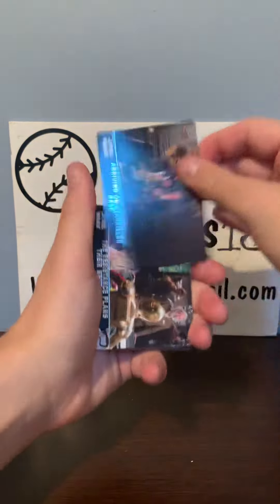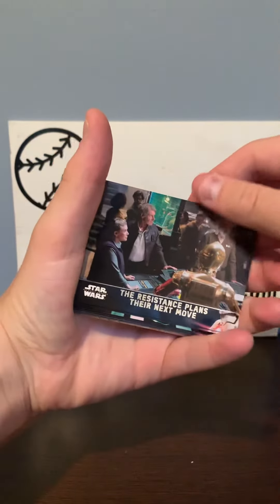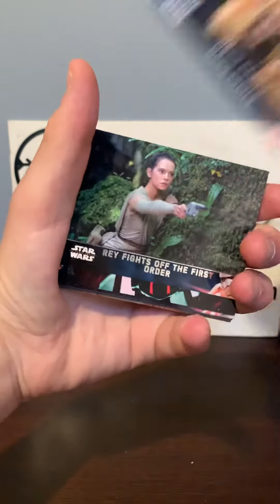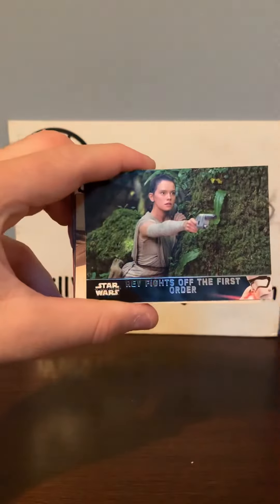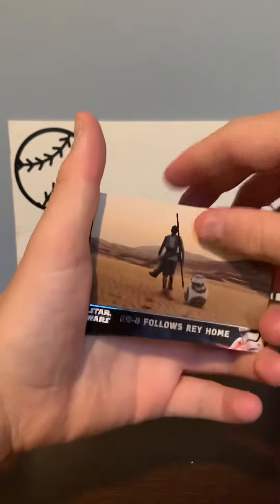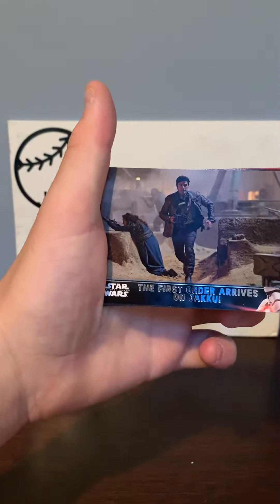We've got: Arriving on Starkiller Base, The Resistance plans their next move, Maz's Castle, Rey fights off the First Order — she's actually one of my favorite characters, she's awesome. That's a cool looking one. The First Order in Pursuit — love the artwork on these cards. Rey fights off the First Order again. BB-8 follows Rey home, very cool picture. BB-8 gets away. The First Order arrives on Jakku.